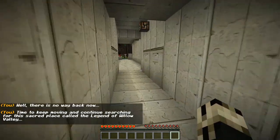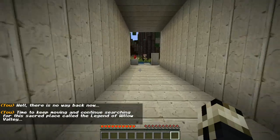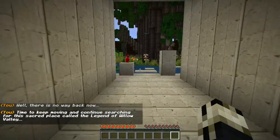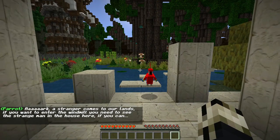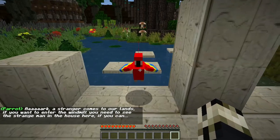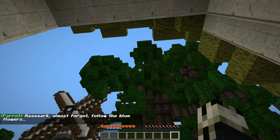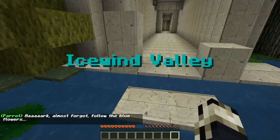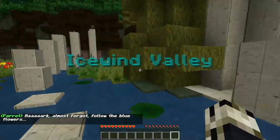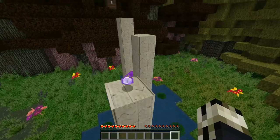There's no way back now. You're searching the sacred place called The Legend of Willow Valley. A stranger comes to our lands. If you want to enter the windmill, you need to see the strange man in the house here, if you can. Almost forgot — follow the blue flowers. Blue flowers, red thorns.